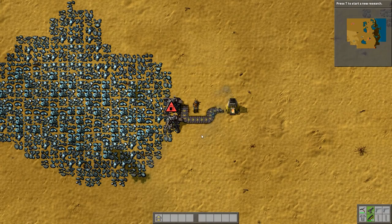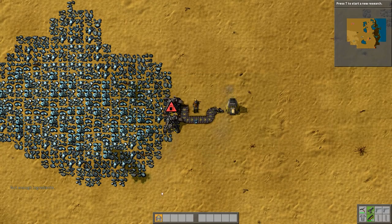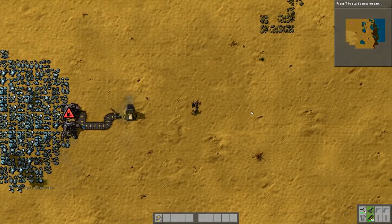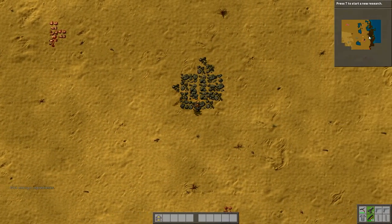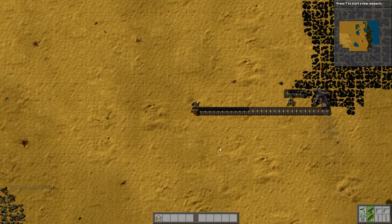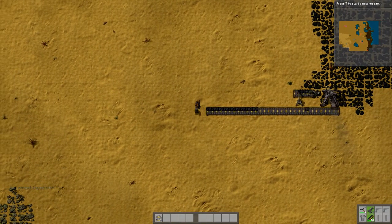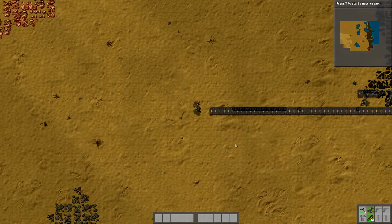I've got nine plates there. Now I want to make more transport belts and get some coal into that machine. I'll go and get more coal. I've got seven belts. I want to get a big long line of transport belts from up here at the coal and run them all the way back. I'll plonk them down in a straight line that way and run.